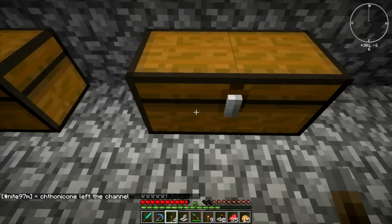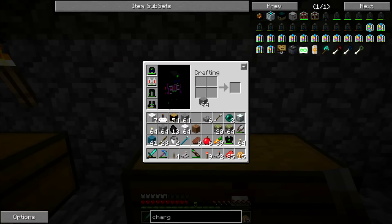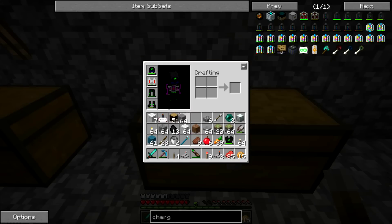There we go. Now we need to take a bunch of this. First, we're going to make pressure plates, and then we're going to make a bunch of buttons — we'll actually just make a full stack.